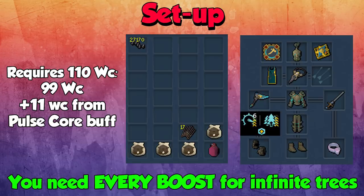Taking a look at these high requirements, we need 99 woodcutting. The reason ironmen can't do this method is you need a plus 11 woodcutting boost from a pulse core. If you want an infinite tree, you need every boost. This includes the legendary lumberjack aura. You also need Honed 6 and Refined 4 on your hatchet alongside the sentinel outfit, ring of whispers, and a beaver. This should give you enough to make it infinite alongside the pulse core buff. You should also use the fletching cape as it works with criminal bolts, and you should be using bloodweed incense sticks as it has a chance of chopping two logs at once, increasing your GP per hour. The Grace of the Elves and the Brooch of the Gods are optional but they can proc here.